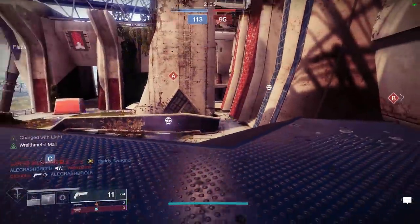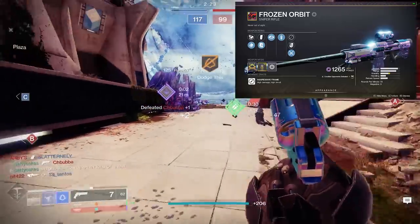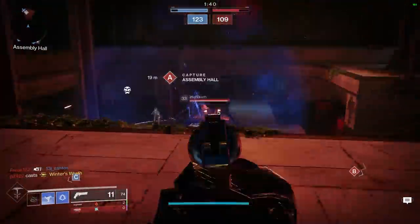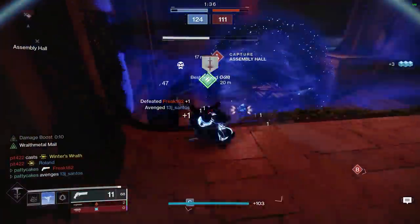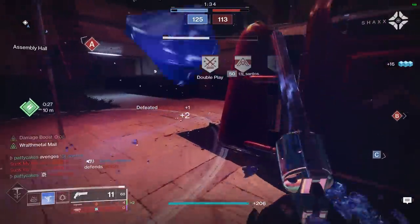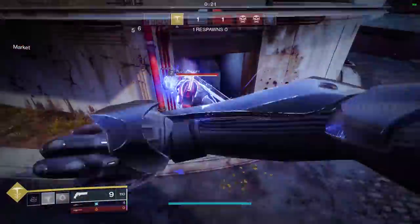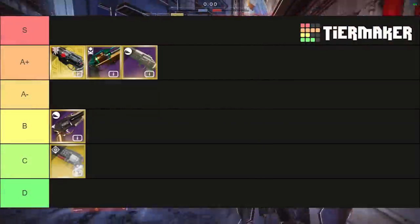This is important because you can pair Dire Promise with an energy slot weapon like Felwinter's Lie or the Frozen Orbit sniper rifle — both top picks in PvP. There are also niche uses resulting in 2-tap potential with Swashbuckler on classes like Striker Titan and Stasis with the Whisper of Hedrons buff. Dire Promise lands on the boundary between B and A-minus tier, but the uniqueness in the kinetic slot and ability to roll Opening Shot and Rangefinder pushes it to A-minus.